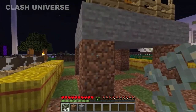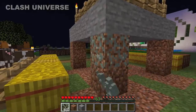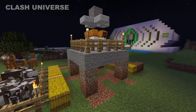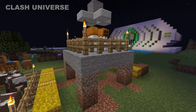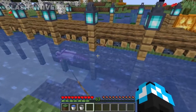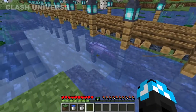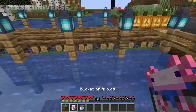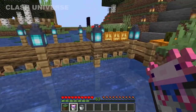You can use glow lichen to create a cool-looking transition between dirt and stone. You can also give fences a good look — take an axolotl with a lead and attach it to the fence, then grab the axolotl back with a bucket. As you can see, we get a cool-looking design for the fence.